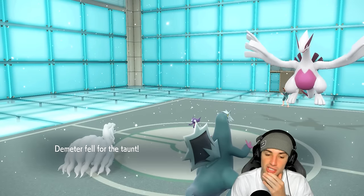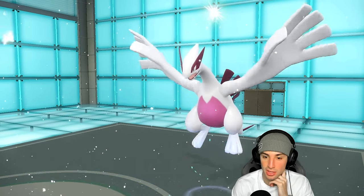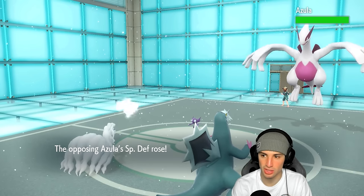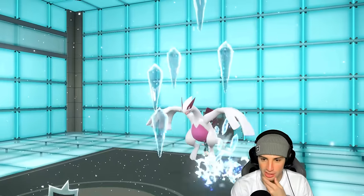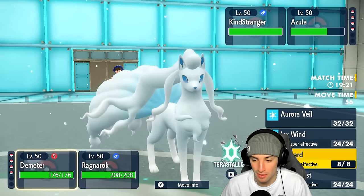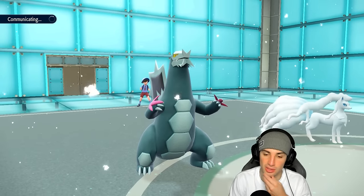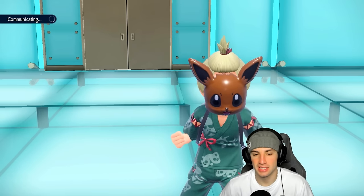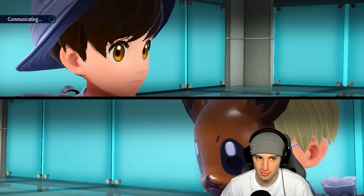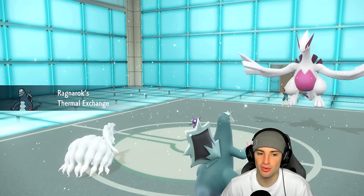They're taunting me instead of faking me out — I should have gone for Blizzard to maybe get a flinch on Lugia. They're going for Calm Mind, but luckily I'm physical attacking. This thing is so bulky. Please don't be Weakness Policy — I'd rather it be Leftovers. Weakness Policy could get scary real quick. Icicle Crash launches and does mediocre damage — it's not Weakness Policy though, which we love. Going to launch a Blizzard and keep doubling down into this Lugia slot. It's Calm Mind boosted on the special defense side.